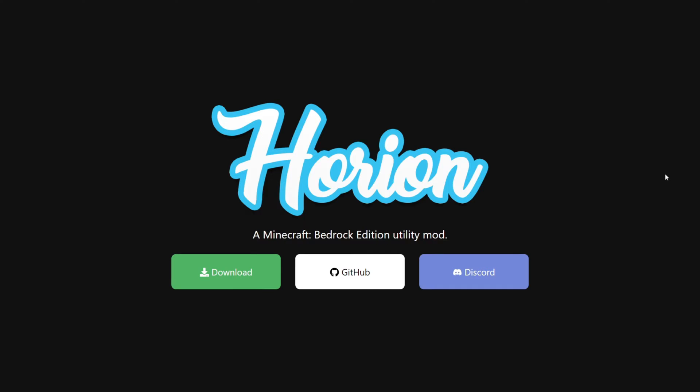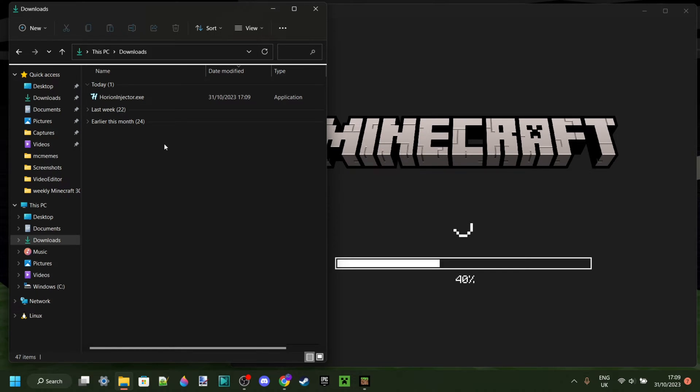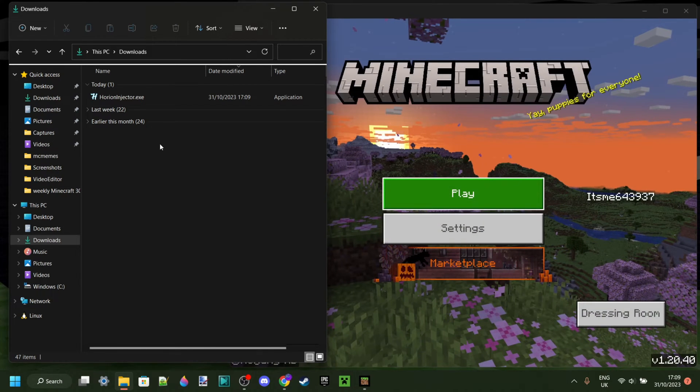So to get your hands on Orion, you want to head over to their official website, which is Orion.Download. Then you'll be brought to this page right over here, and you want to click on this green download button. The good thing is, you won't actually need to re-download it if you already have it on whatever device you're using.